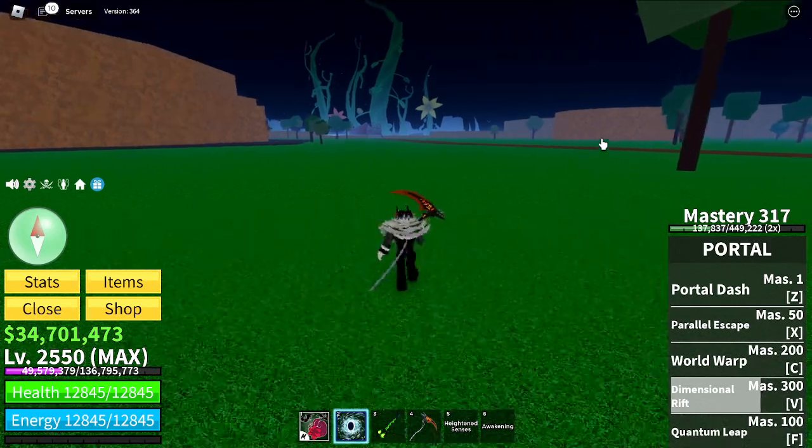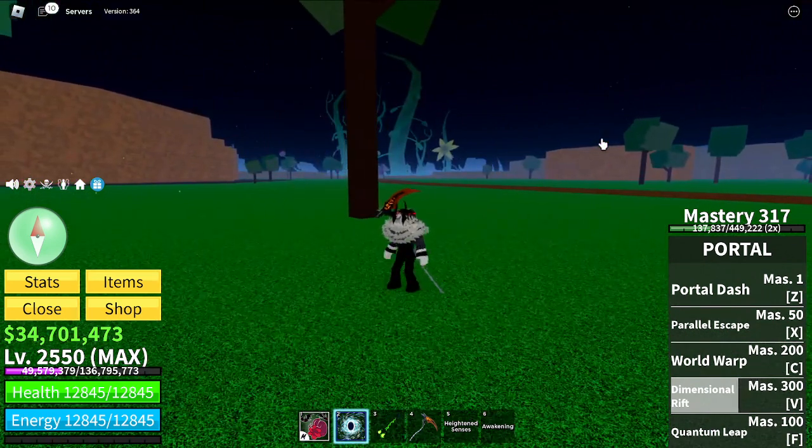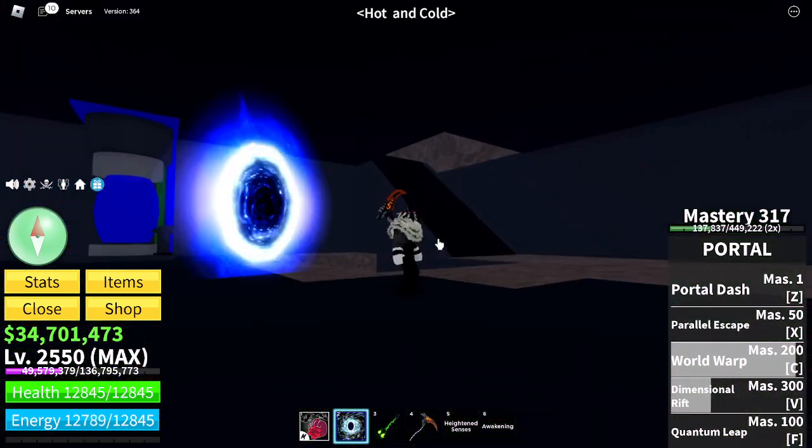What up guys, it's your boy Savage or Caleb. Today I'm going to be showing you how to get Cyborg race and boxers. First things first, you want to go to the lab where you find Law.